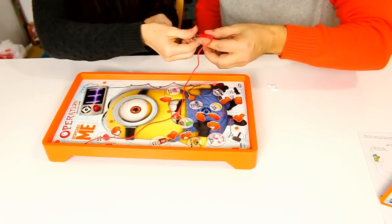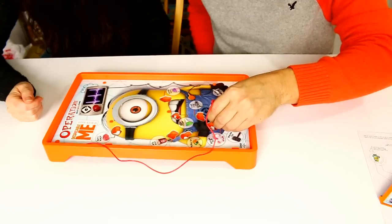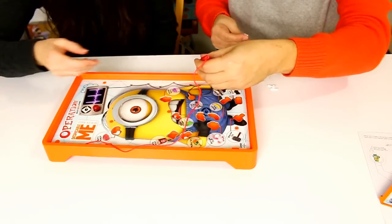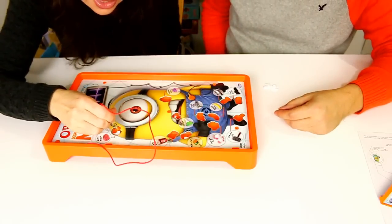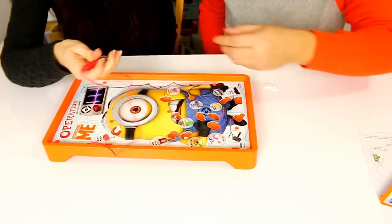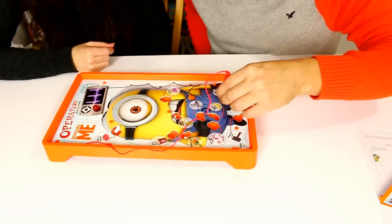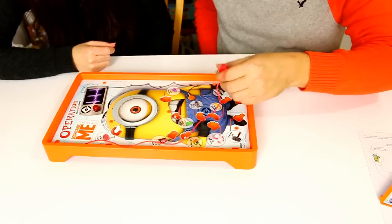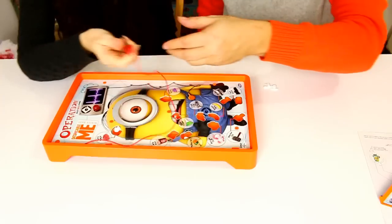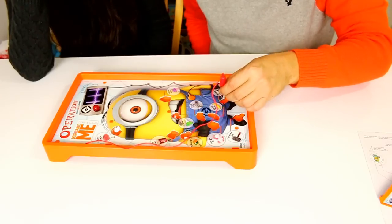That was easy! You gotta do strategic planning — you've got to try to grab the small piece to help pull it out. I'll do the Jelly because that one looked hard. Did you play this when you were a kid? Yep, I had the regular Operation. I was never that good at it. For not being very good at it as a kid, you're good at it now! I think I remember going to a friend's house and playing it, wishing I had it.